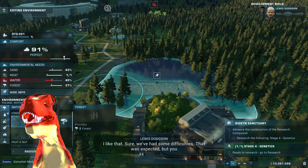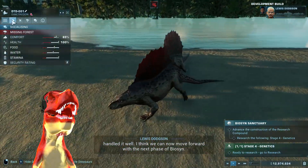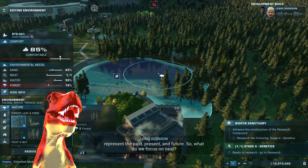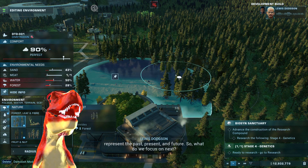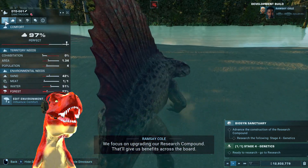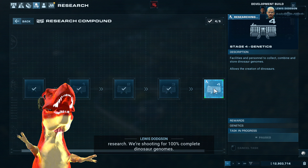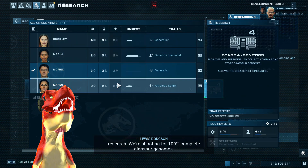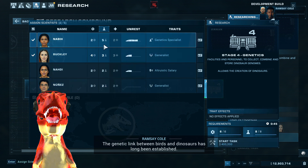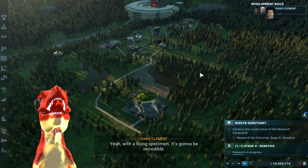With your efforts, it's becoming clear that Biosyn will be the home of paleobiology moving forward. Our future is found in the past. Sure, we've had some difficulties — that was expected — but you handled it well. I think we can now move forward with the next phase of Biosyn. We have a world-class operation. Let's take it global. Biosyn will represent the past, present, and future. So what do we focus on next? We focus on upgrading our research compound — that'll give us benefits across the board. I want a crown jewel, something we can all be proud of. We're shooting for 100% complete dinosaur genomes. The genetic link between birds and dinosaurs has long been established. Now, with a feathered dinosaur, we can finally have our proof.